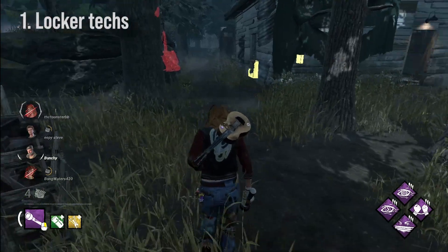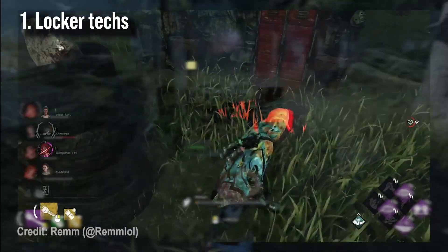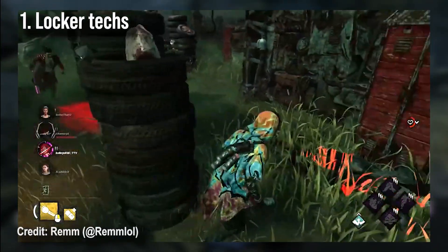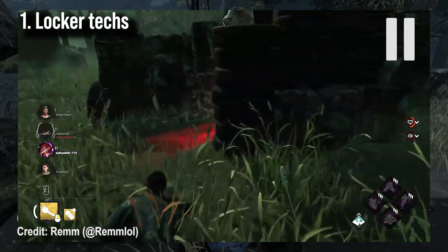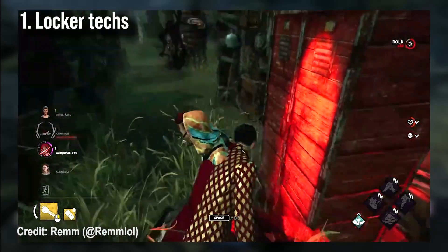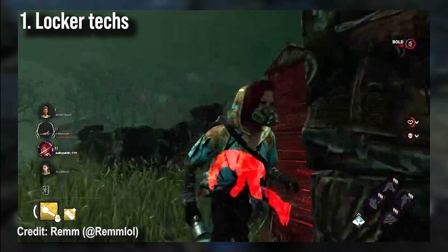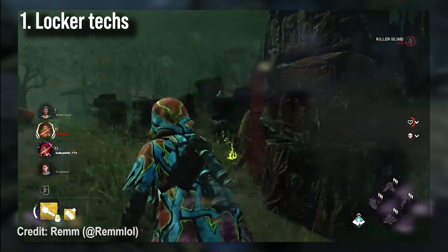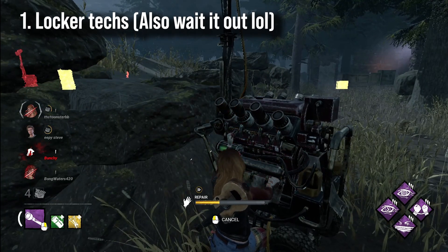Next we have locker techs, which are quite rare but can still happen. A survivor jumps in a locker near a downed survivor, and when the killer tries to pull them out, they jump out — causing the killer to pick up the downed survivor, since you can't press the locker button while the survivor is jumping out. Then they just get the flashlight save right in front of you. Again, all you can do is be patient and hope they vault right into you.